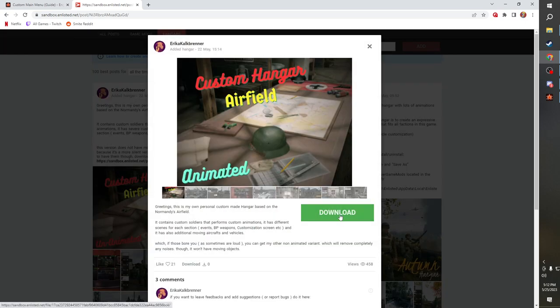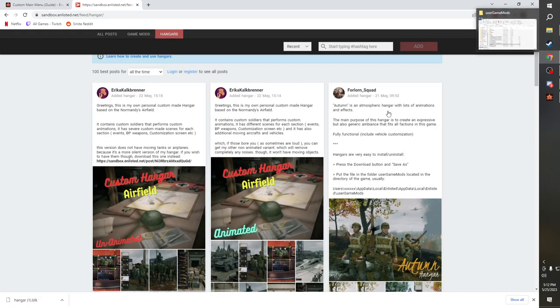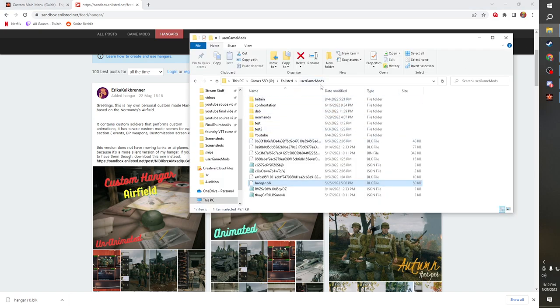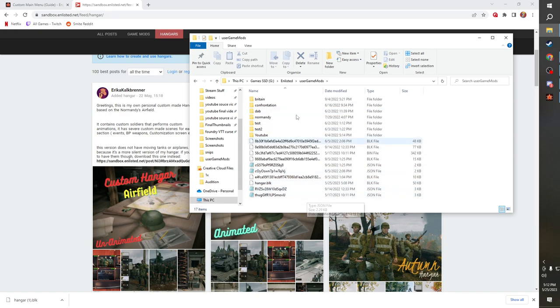Once you've found one you want, we're going to check out Erica's here and download this nice animated custom hanger mod. It downloads as hanger1 because I already have a hanger mod installed. Now we navigate to our user game mods folder in our Enlisted directory — wherever you installed Enlisted. For me it's on my games SSD, my G drive. Go to user game mods and you can see the mods I've made in the past.